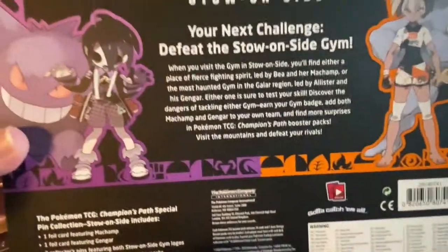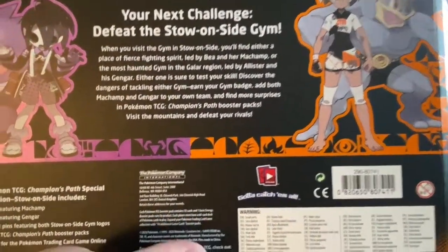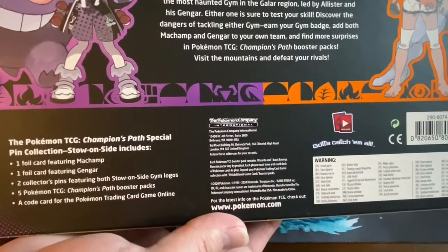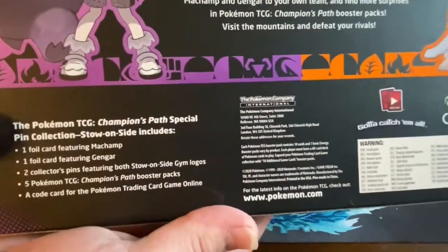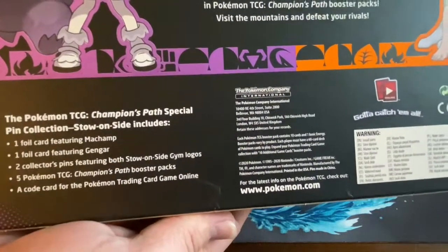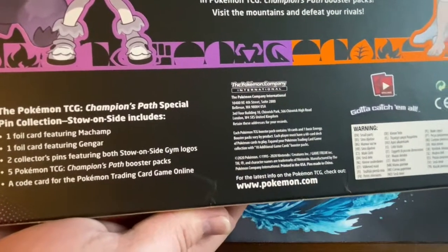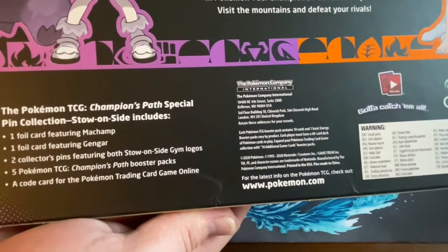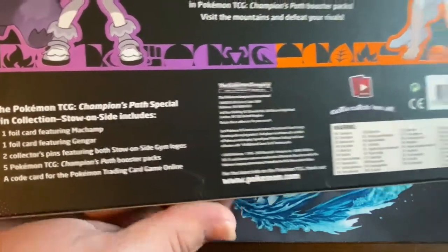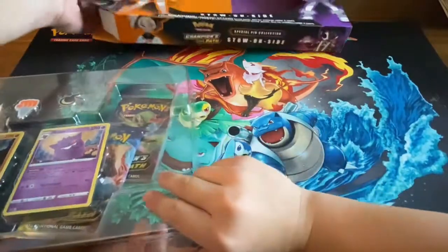On the back it says 'Stow-on-Side: your next challenge — defeat the Stow-on-Side gym.' It says Pokemon TCG Champions Path Special. It comes with one promo card featuring the champ and Gengar, two Claydol pins with both Stow-on-Side and gym logos, five Pokemon packs, and a code card for the Pokemon TCG online. All right, let's get to it!